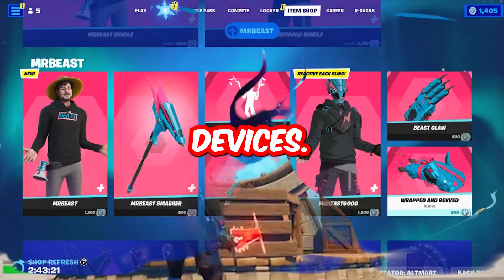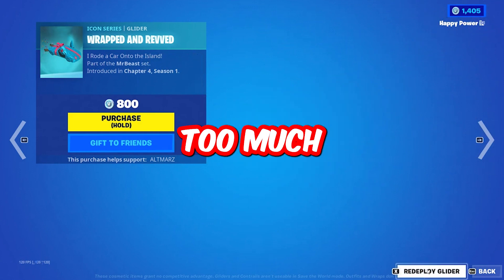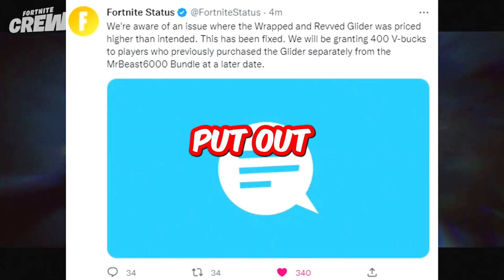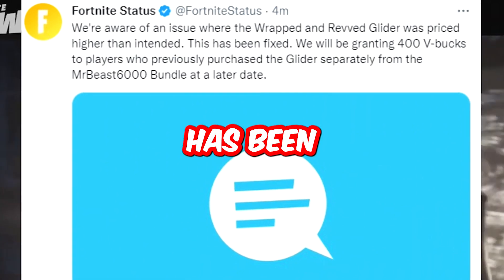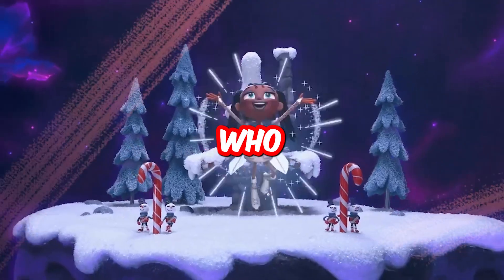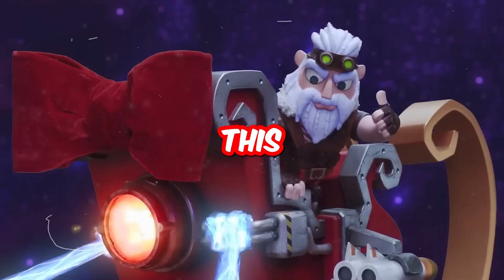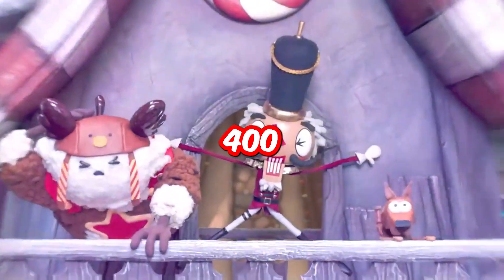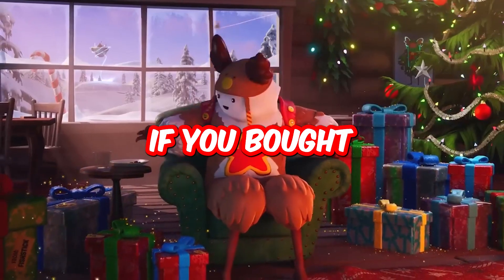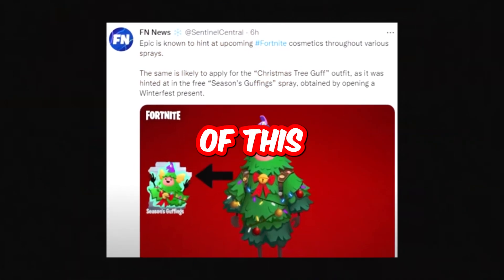You can get a refund if you bought the Mr. Beast glider, as Fortnite accidentally charged too many V-Bucks for it. They put out a statement: "We are aware of the issue where the Wrapped and Revved glider was priced higher than intended. This has been fixed and we will grant 400 V-Bucks to players who previously purchased this glider separately from the Mr. Beast bundle." Note: you only get the 400 V-Bucks if you bought the glider alone from the item shop, not as part of the bundle.